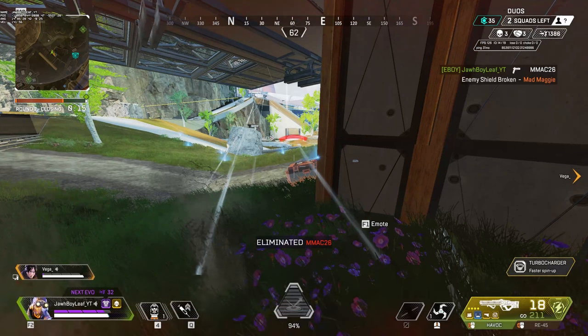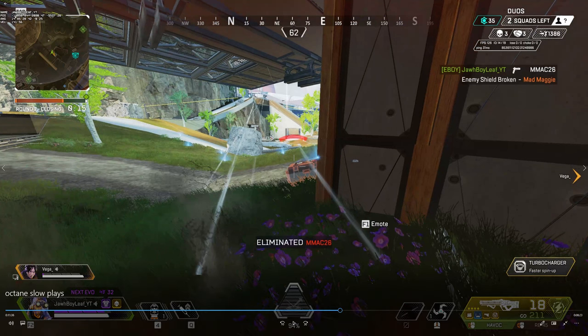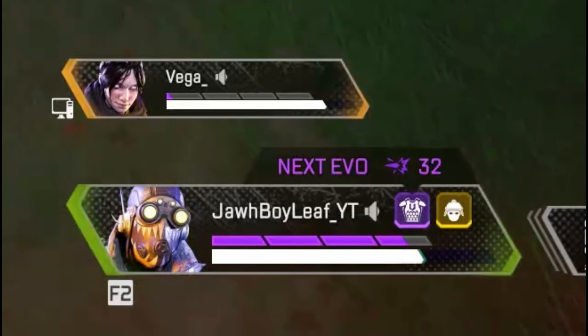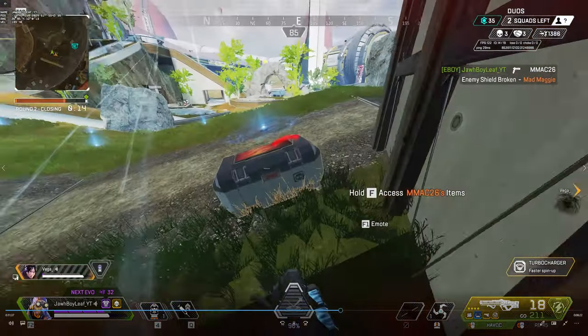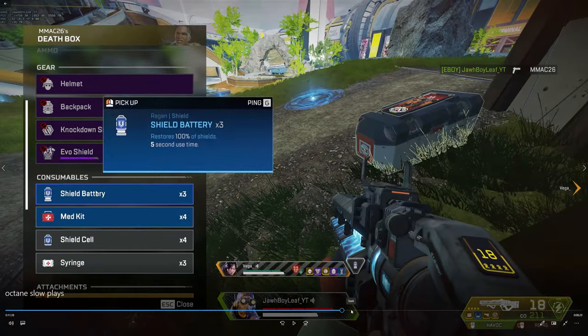This is where these guys on top of the waterfall messed up. They were playing very passive, and in Apex you don't get rewarded for playing passive. If you're trying to get a win, I would definitely recommend not playing passive. Also, if they had third-partied us here, my Wraith has almost no armor, so I'd most likely die to them. But because they played passive, we're able to get all this loot that the last three teams dropped. They gave us the opportunity to top off on everything we need, and because we know where they are, we're not that worried.